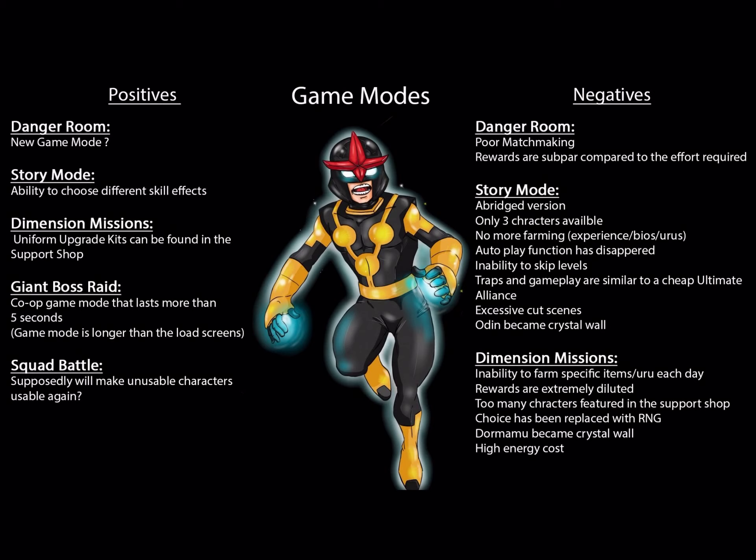Another big one was Odin became a Crystal Wall, so a lot of stuff was basically taken away from players. It was nice having the choice — if I wanted to do these things I could. Now I have to do it Netmarble's way and can only get more RNG rewards. Dimension Missions for me are basically like Dimension Rifts with glitter on top. All they did from Special Missions and Villain Siege was put the characters from those game modes into the shop, but they didn't really do that, so it was kind of a lazy update. Before, you could choose which Special Missions to do — you had 20 levels a day so you had to farm smart — and you could pick which character you wanted to farm. Dormammu was in the quest packs so you could work on him over time.